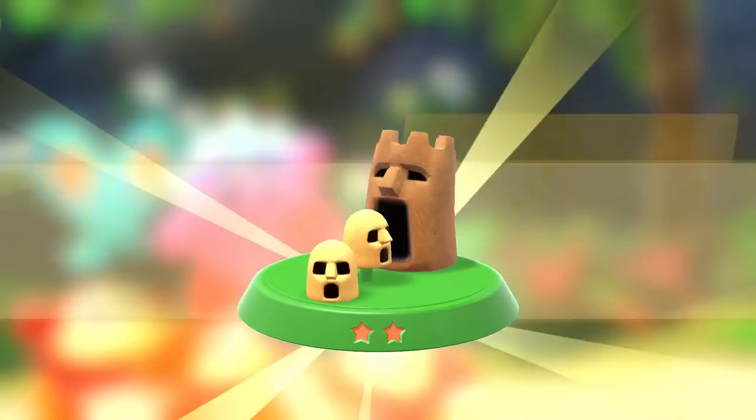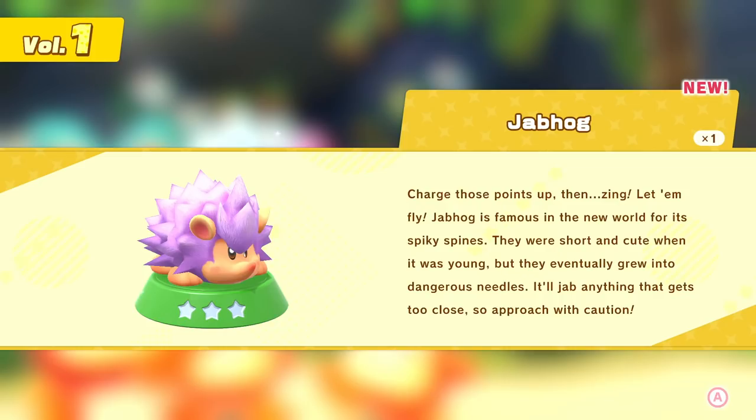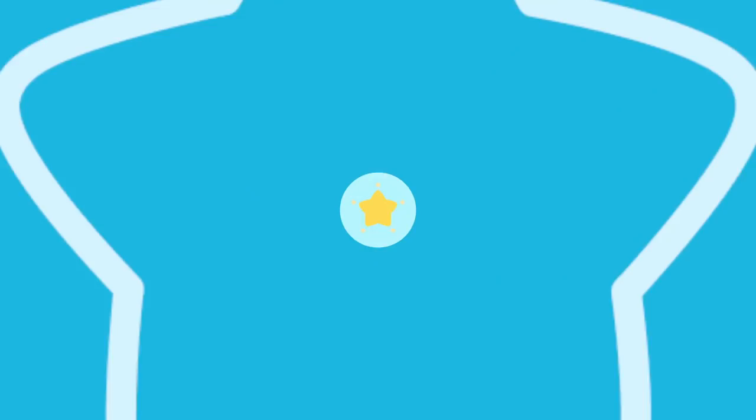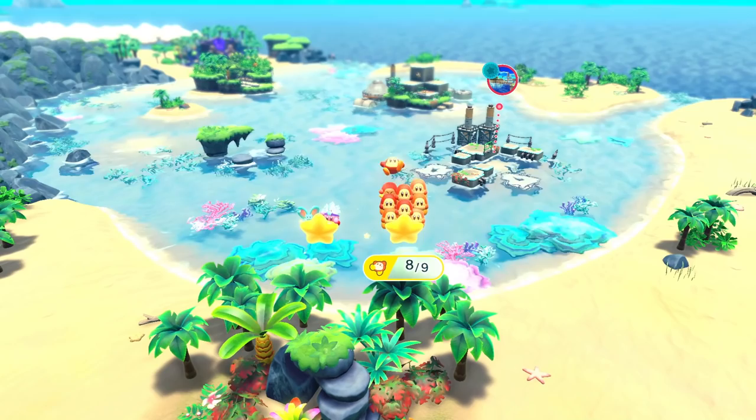With that done we open the capsules we collected — Big Kabu and oh, this is a new one: Jab Hog! 'Charge those points up then zing, let them fly. Jab Hog is famous in its world for its spiky spines — they were short and cute when it was young but they eventually grew into dangerous needles. It'll jab anything that gets too close, so approach with caution.' Very nice. So there's our first level fully complete. I enjoyed it. All nine Waddle Dee's in that level are saved!